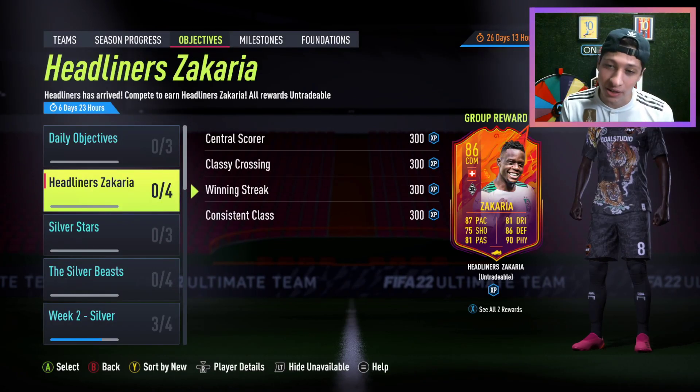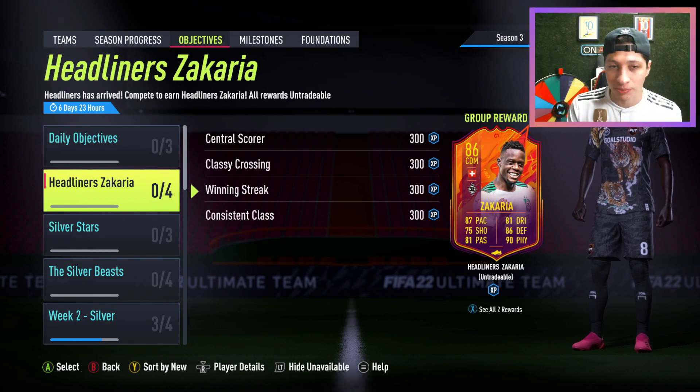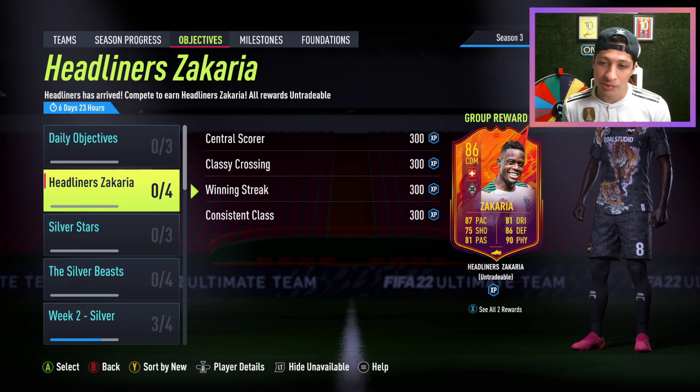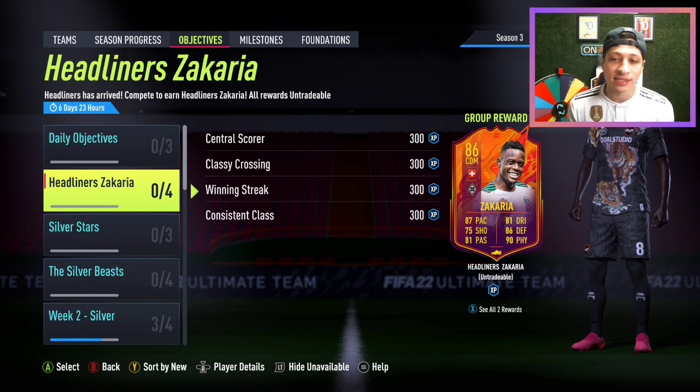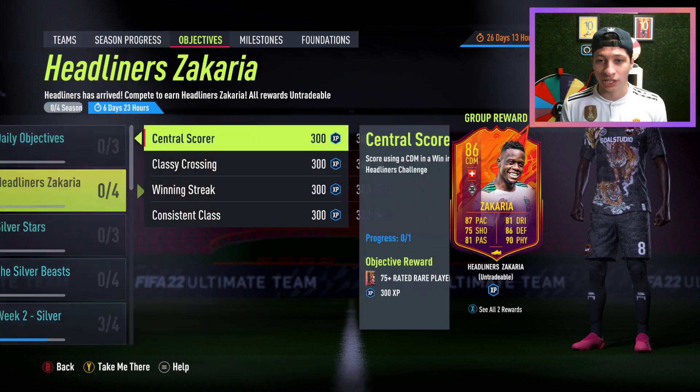We also have a headliner — ooh, that's a big card — Headliner Zakaria. Really good objectives. Felipe Anderson, Zakaria — those are two super usable, fun objectives for EA to drop. Zakaria's a super usable player in this game. Obviously his links aren't great, so he needs to be in a Bundesliga side or surrounded by icons. But with 87 pace, 81 passing, 81 dribbling as a DM — I mean, this guy is a super legit card.